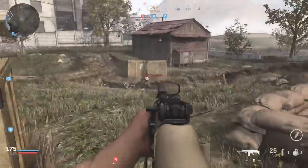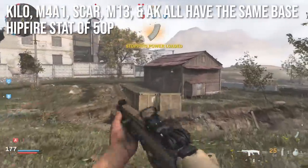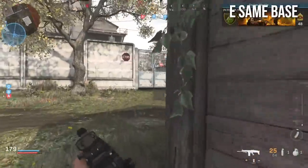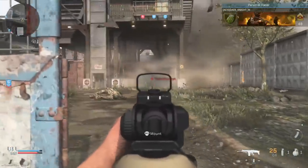What I found is that the Kilo, M4A1, SCAR, M13, and AK — basically the full-auto assault rifles — all have the same base hipfire stat of 50 pixels when resting. And it scales to be the same when it's at maximum spread as well. Resting is just the easiest way to test this.